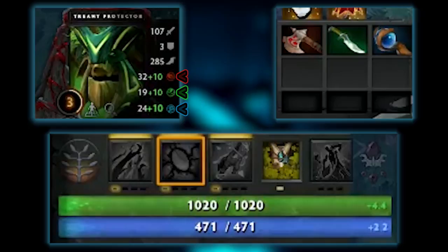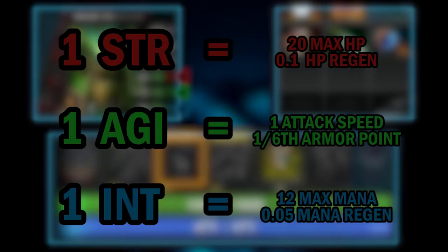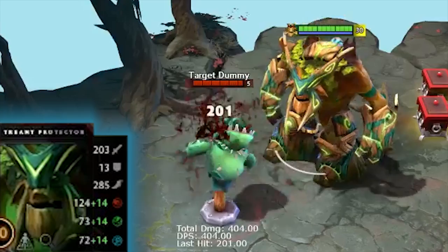Here's a list of what you get with one point in each stat. Each hero also has a primary stat, highlighted in color here. This stat increases your attack damage, in addition to its regular benefits.